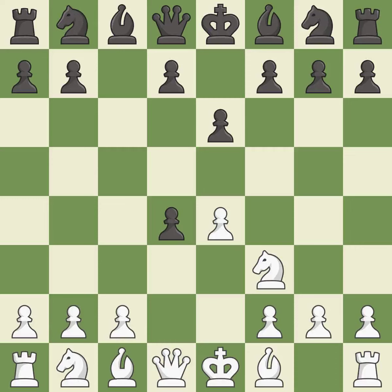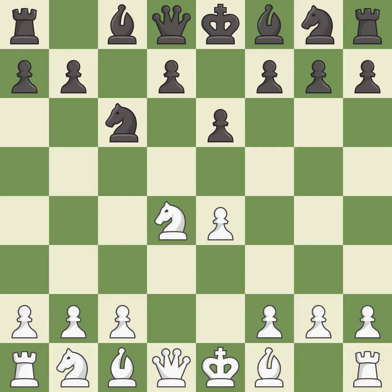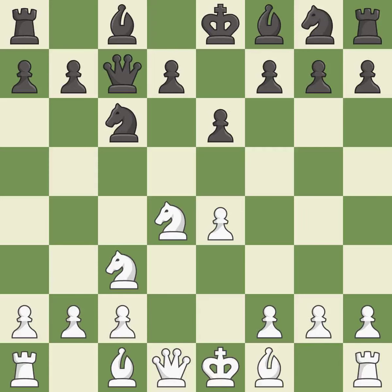cxd4 gives black two central pawns versus one central pawn for white. Nxd4 recaptures the pawn and activates the knight in return for having one central pawn versus black's two central pawns. Nc6 challenges the knight on d4 and controls the e5-square. Nc3 defends the e4-pawn and puts more pressure on the d5-square. Qc7 defends the knight on c6 and controls the important d6 and e5-squares.